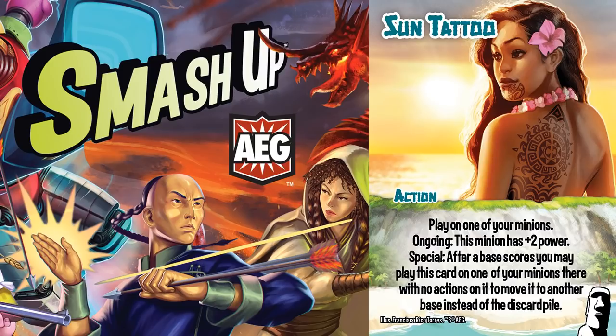This is one of their double features and is a key driver of their strategy. Sun Tattoo lets you save one of your powerful minions, send them into another base, and make them stronger.